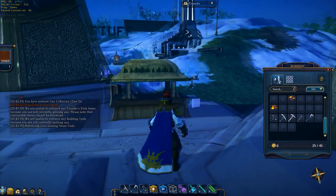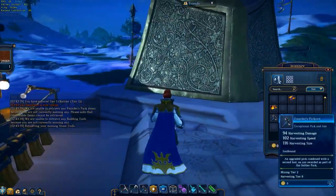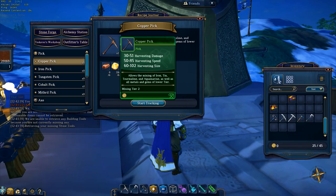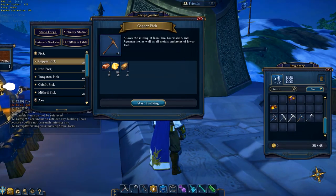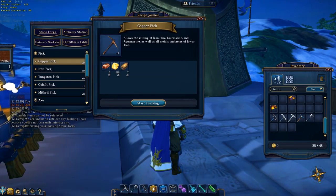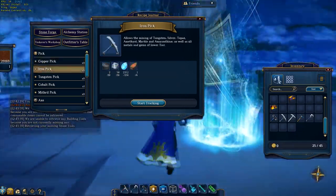If you don't have the founders pickaxe, to skip the first tier you're going to need to get the copper pickaxe. But the copper pickaxe is also mining tier 2, so for anyone who has the founders pickaxe you can just skip that entirely unless you want to — you can have a collection. I didn't personally. You'll skip straight to the iron pickaxe, which I'll come to later.